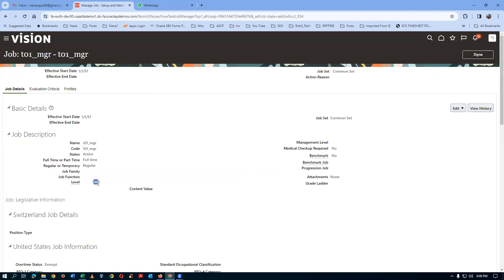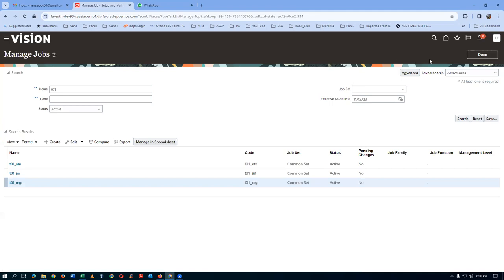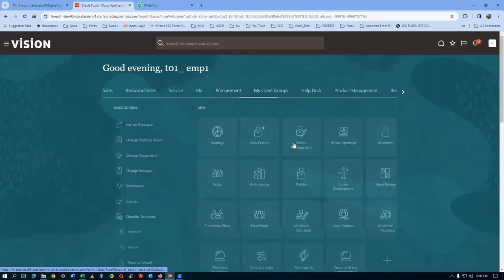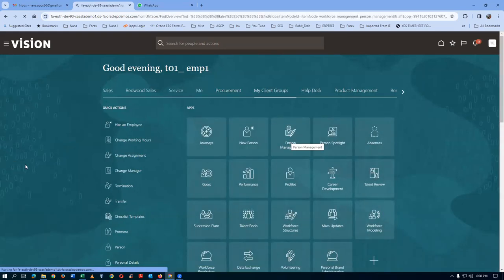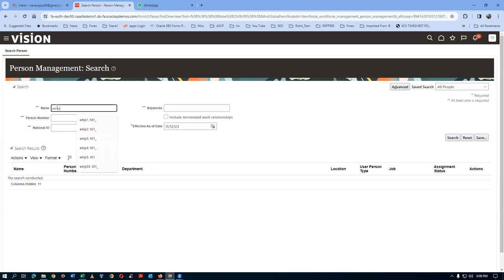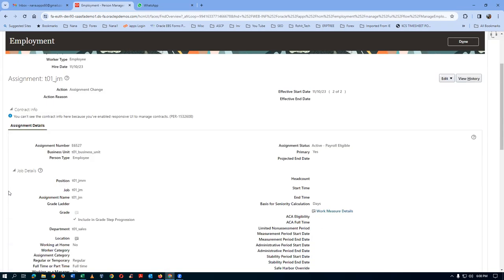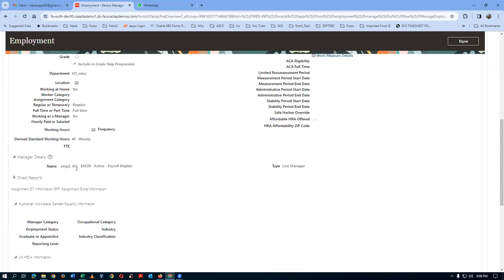Afterwards we go to Person Management. Click on the home icon, go to My Client Groups, then Person Management. I've given positions as well as the supervisor. For emp1 (T01), click on the hyperlink - it is already set, so I won't edit it. You can see the position has been given. Go down and you can see emp2 is the manager of emp1, and emp3 is the manager of emp2. Line managers have to be specified.